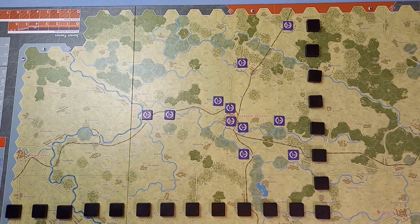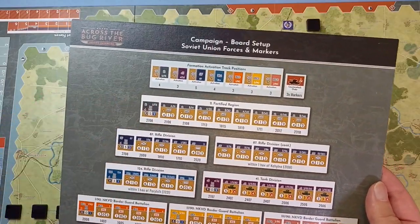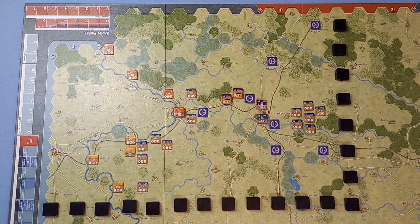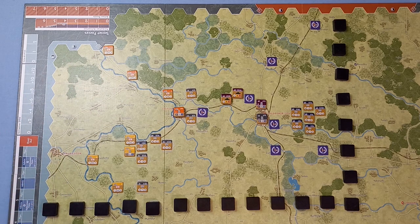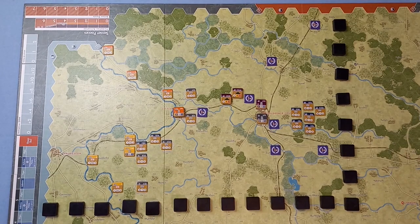We're told which units the Soviets have in the scenario instructions and use the campaign board setup to place them. The 41st Tank Division is over there, the 2nd Fortified Region in their pill boxes dotted along the Bug River, and the NKVD border guard battalions on the border. Some HQs are hidden under other HQs — you can stack two HQs in a village and up to three HQs in a town. Each formation also has an activation formation marker.